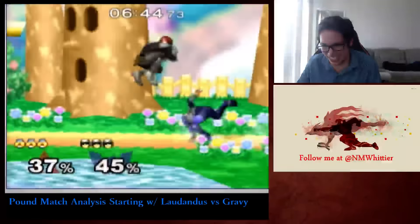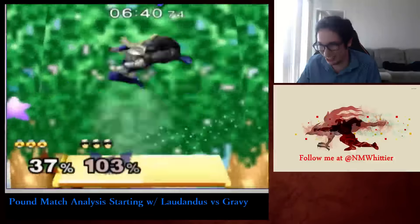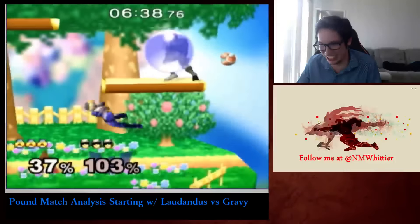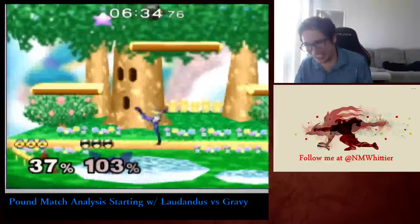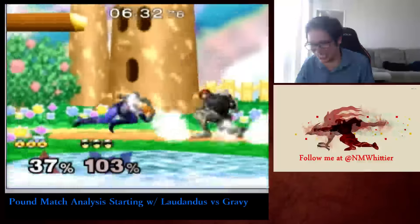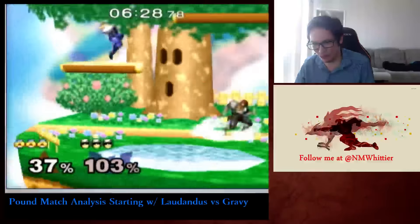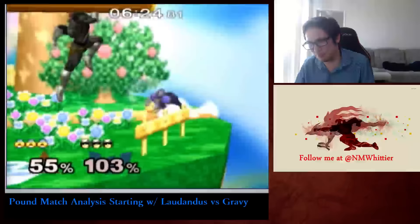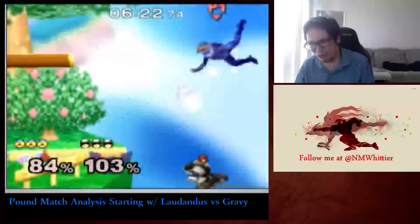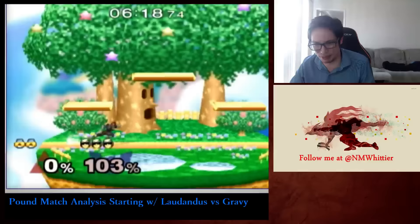If somebody is quote-unquote dash dance camping, walk towards the back of their dash dance and then boost grab them, or just forward tilt. If someone is dash dance camping, that means they're not threatening you, and a dash dance without threatening is completely useless. You literally just walk towards them and they'll dash themselves into a corner. Don't be afraid to read people's dash dance with boost grab or dash attack — boost grab's a little bit better.